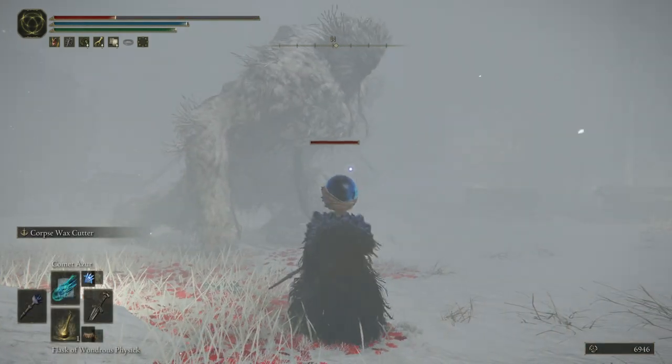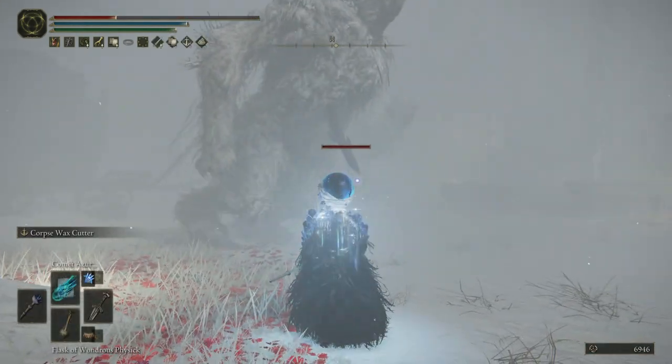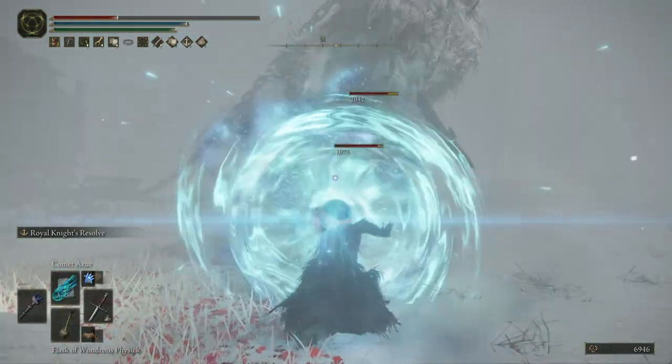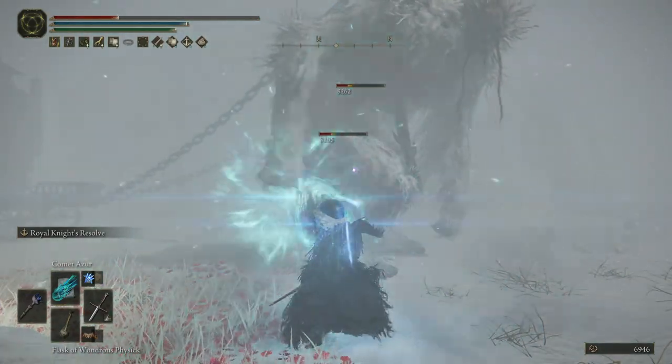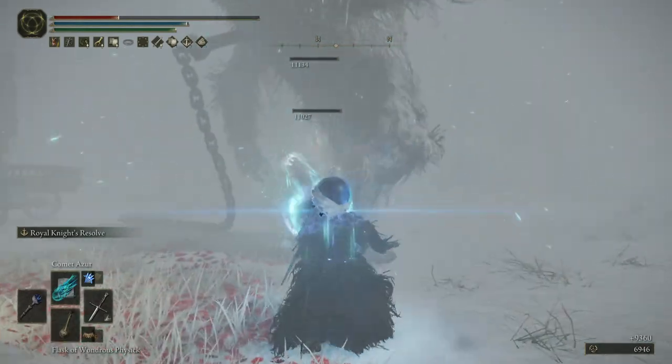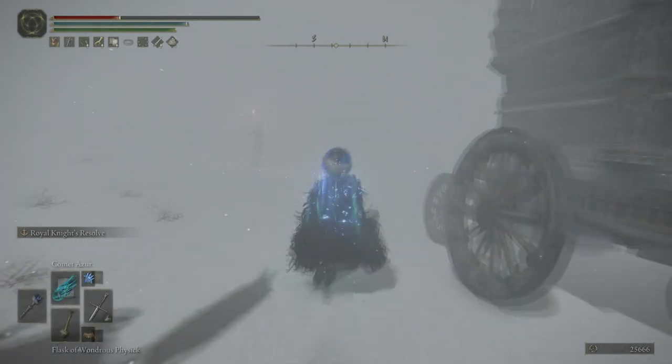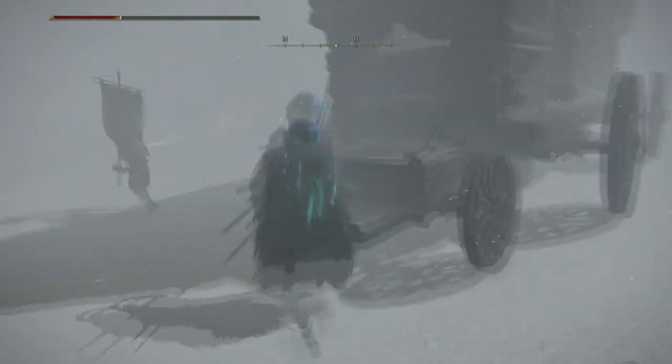Now you can't just go ahead to the carriage and open it from behind, because for some reason while it's moving it doesn't seem to work. What you can do though is take out the two ogre-looking boys at the front, and I recommend the Comet Azure with an absolutely awesome one-shot build that we've got — link will be down in the description.